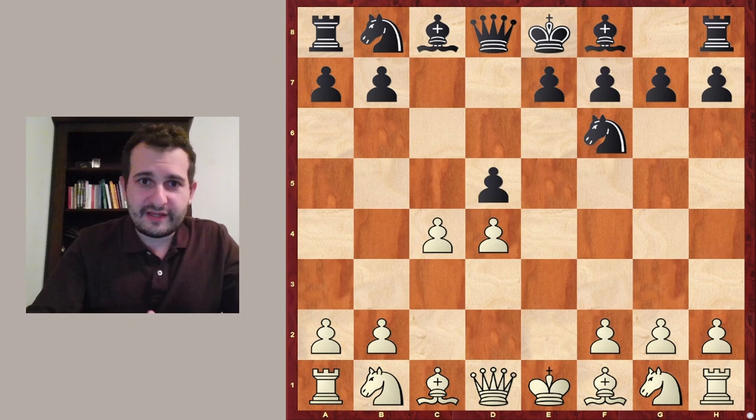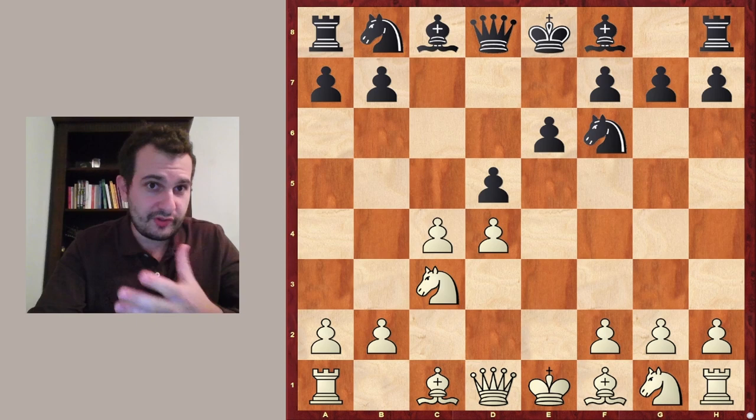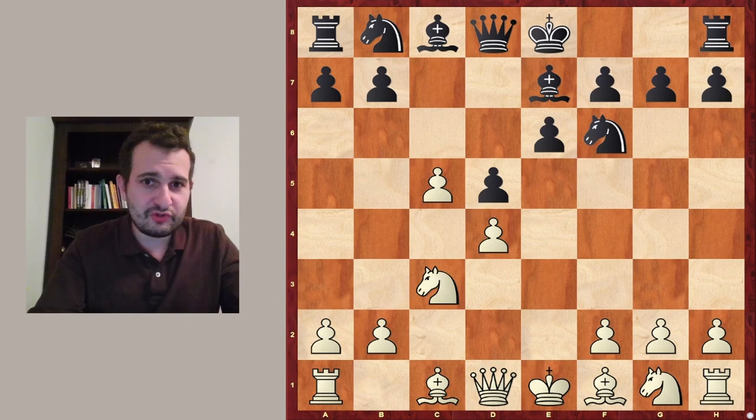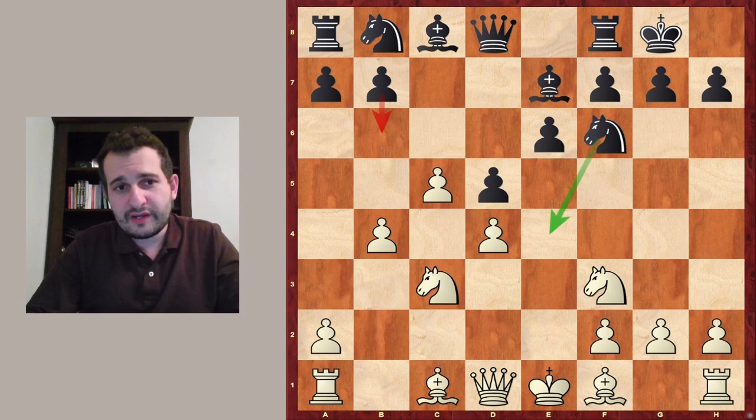Now black plays Nf6, Nc3, and the move I'm advocating here is e6 for black. As mentioned, we're going to take a look at the c5 move, which we've already covered. You might know that black has basically two ideas after Be7 Nf3 castles: b6 and knight to e4. Sometimes you can combine them, but not always, so take care.